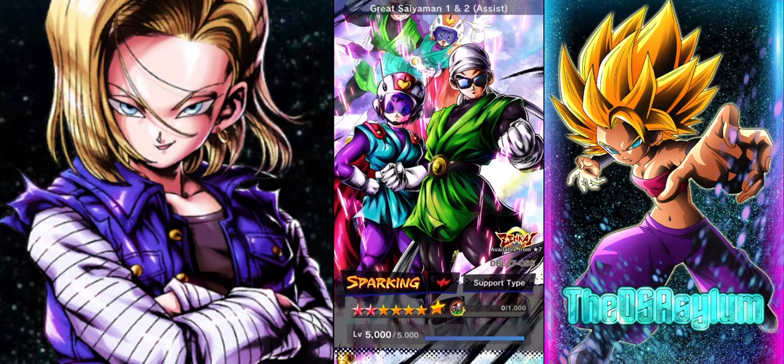I'm just gonna say this right now — they had better not fuck this up because I really like this unit. Despite Goku Black being one of my favorite characters in the entire franchise, when the Goku Black banner came out with Great Saiyaman 1 and 2, I actually wanted them more than Goku Black. Simply because they looked flashy and cool as hell, they still have one of the best ultimates in the entire game, and I just like the unit. They're fun. So if they fuck it up I'm gonna be pissed.